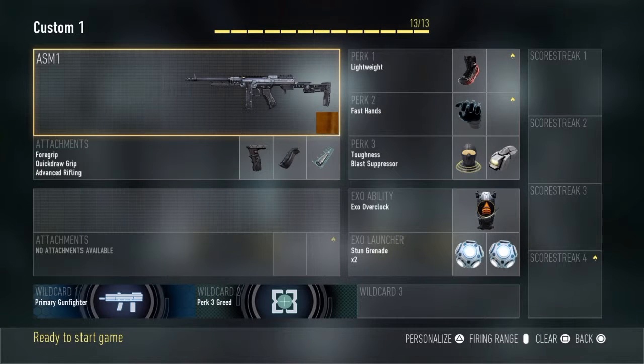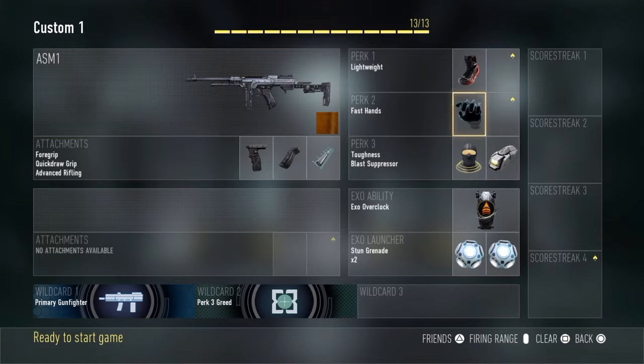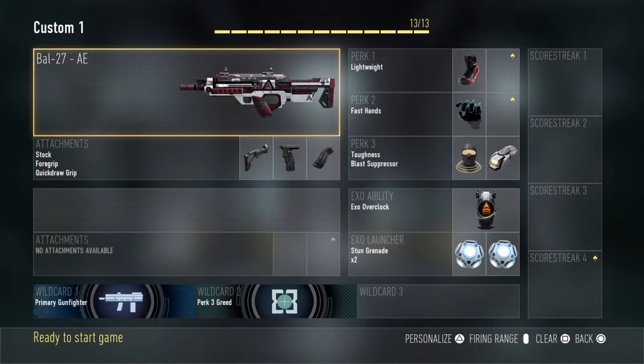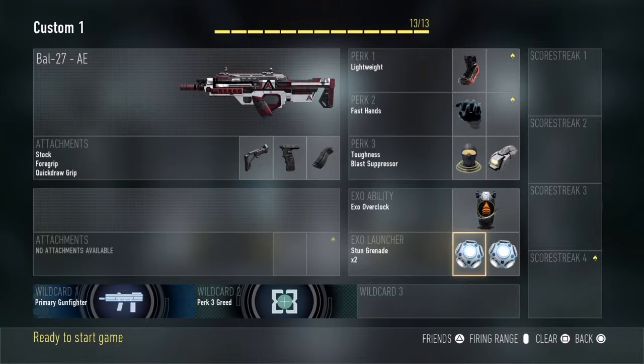Next up, we got the ASM1 with the same attachments. We have lightweight, fast hands, same perks and all that, overclock — but we have stuns this time. This is another class I usually use for hardpoint or uplink, trying to stun them and get them disoriented. Same thing with the bow, same attachments, also with just stuns — everything else is the same.